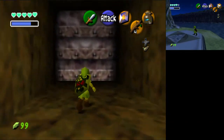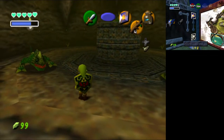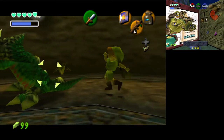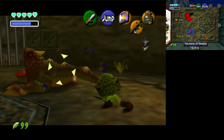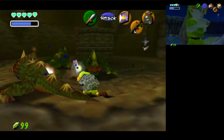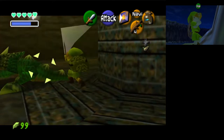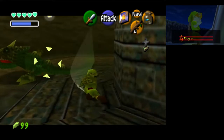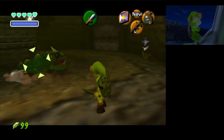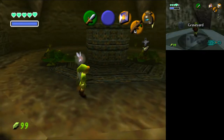Sequence breaking — randomizers sequence break everything. You should see Link to the Past randomizers; those get really messed up. I'm in the middle of three Dodongos! The color of the magic meter is random — it's blue. That surprised me the first time too.